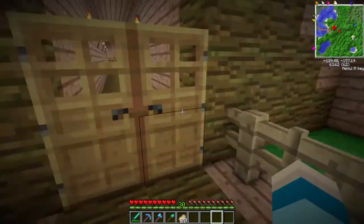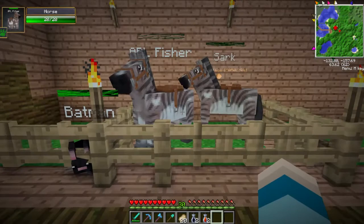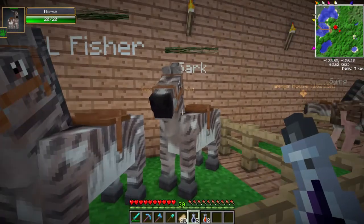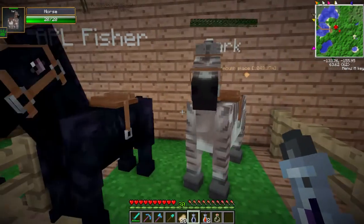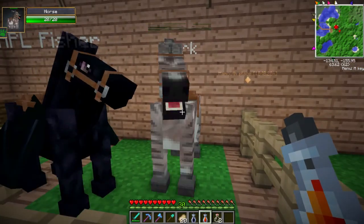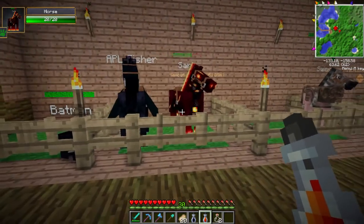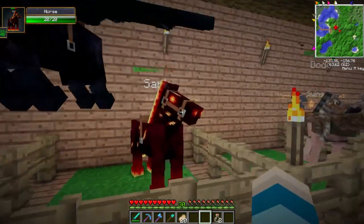We are going to feed the essences to these guys. Let's feed APL — let's make you a nightmare, and you're going to be a bat horse. Oh my god, that's sick! Whoa, that is amazing — why do you have low health though?